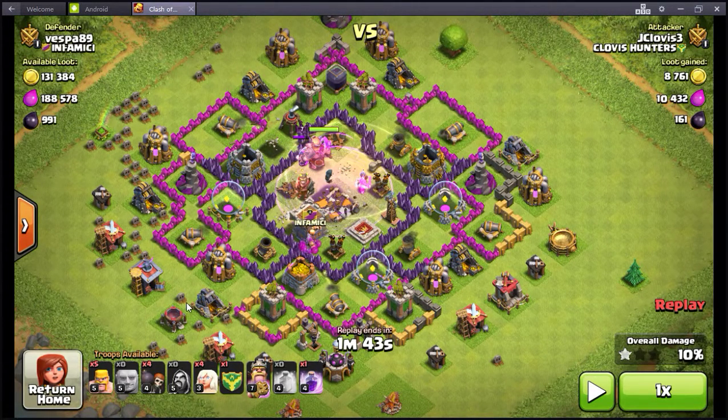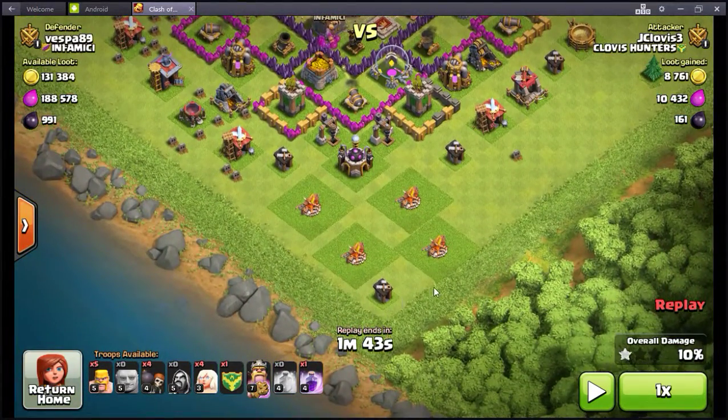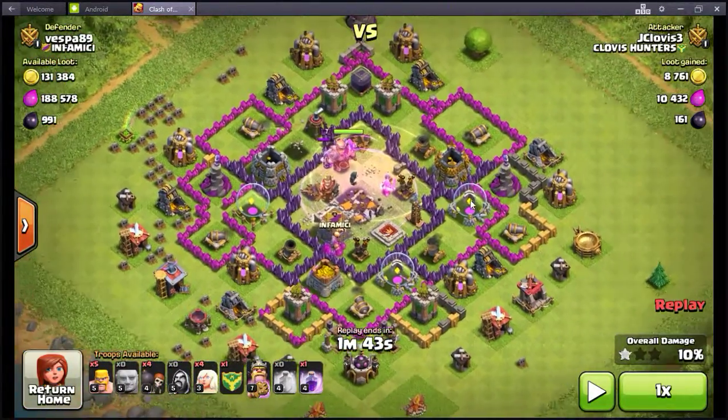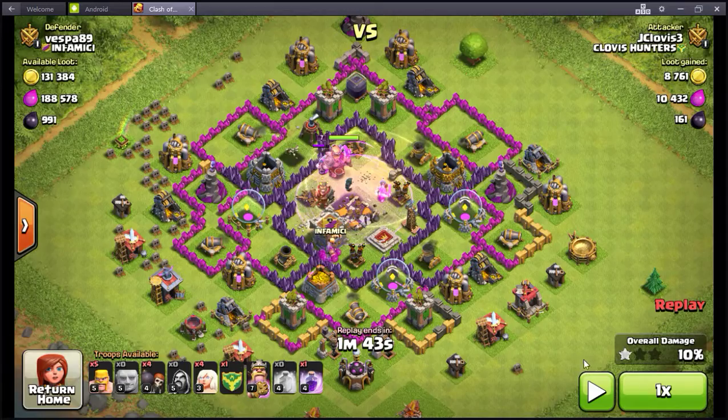I didn't need to drop all my barbarians here in the center, but they get that extra power bump from the barbarian king. I probably could have maybe put one out here to start cleaning up around the edges, but it really didn't matter because I had enough time to finish cleaning this up.